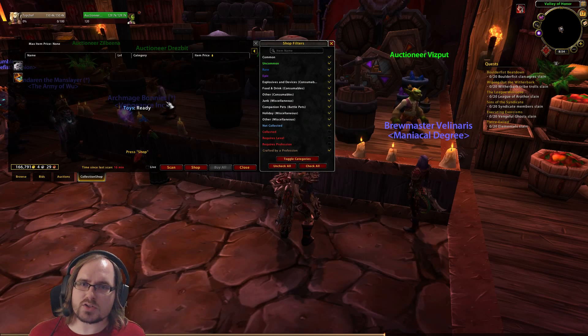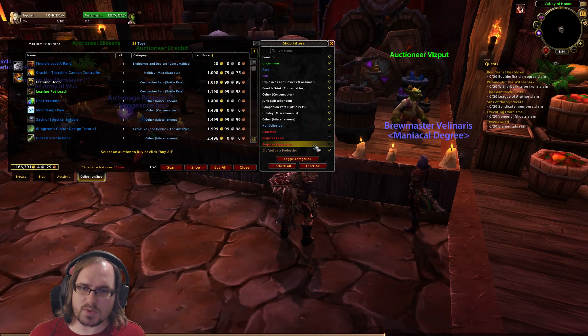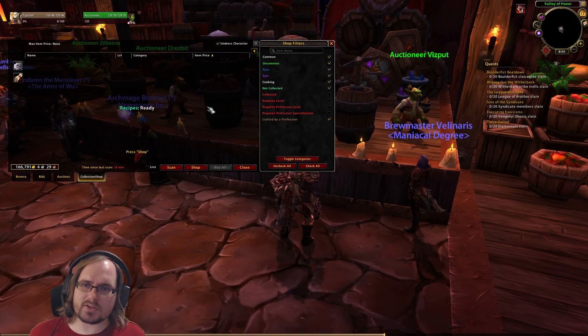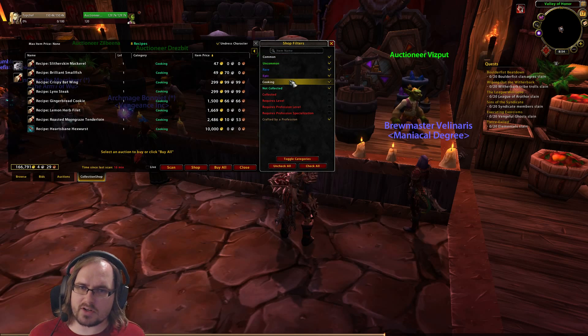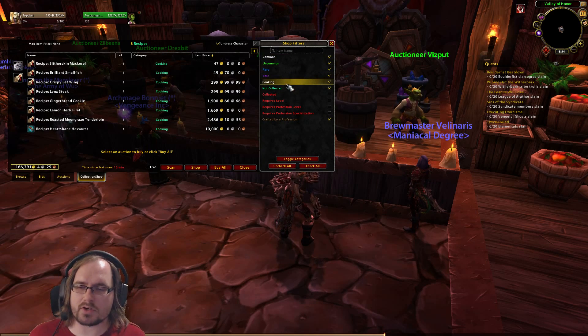If we go into our toys, they're going to show us the different types of toys as well as rarity. If we go into recipes, this will show us the rarity of the recipe and also whether it's a cooking recipe or not, if we want to filter out those recipes.